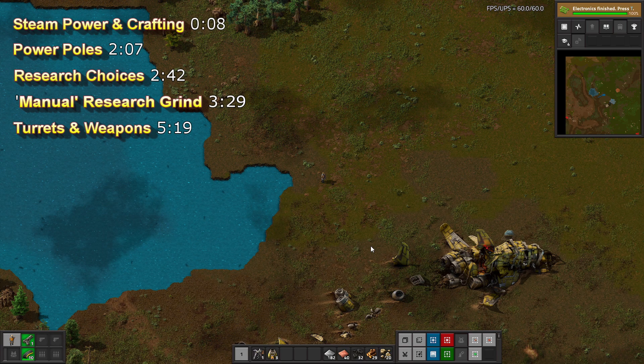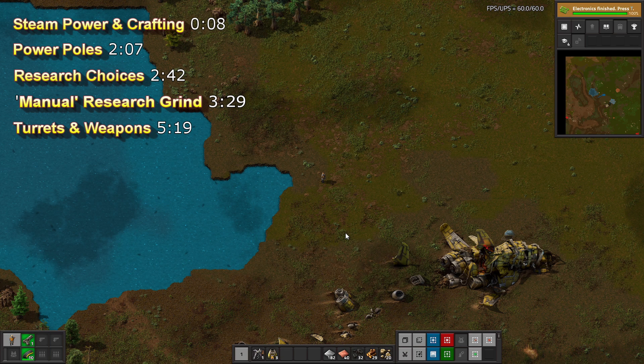Welcome back to Factorio Demystified 2.0, time to learn about electricity, specifically steam power, beginning with a closer look at crafting.